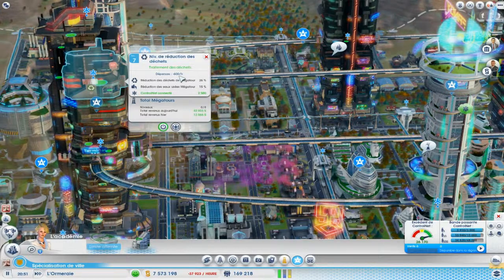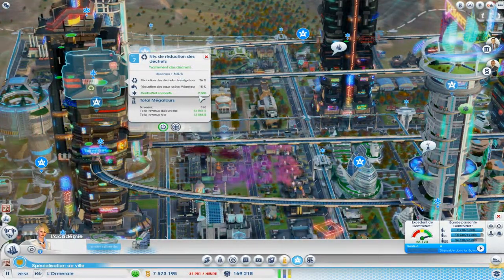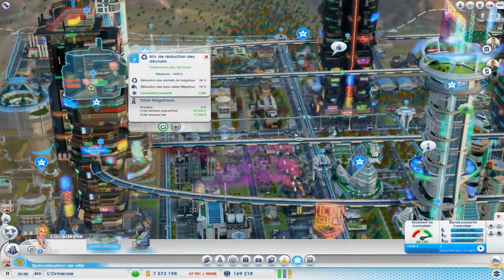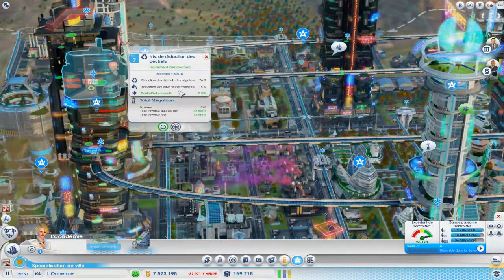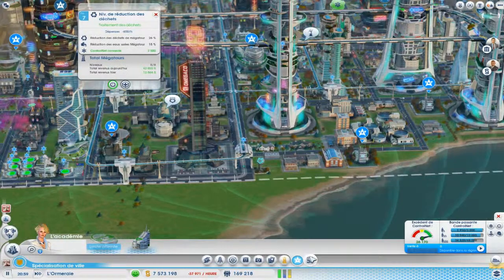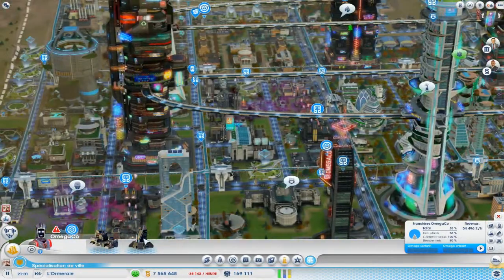Par exemple, une tour, niveau de réduction des déchets — c'était un service, contrôle net connecté 2500. Etc. Vous voyez, et vous réduisez les déchets et les eaux usées de la Megatour. Ça peut être utile. La dernière chose qui va vous permettre de générer beaucoup de profit, c'est l'OmegaCo.